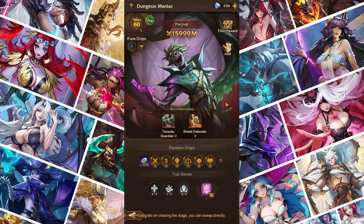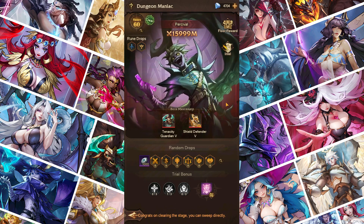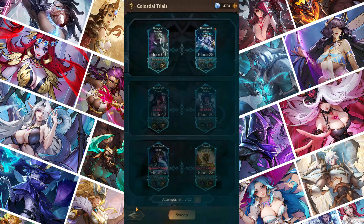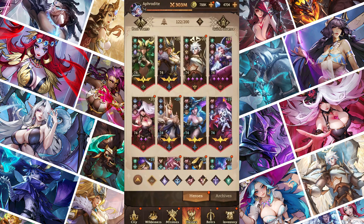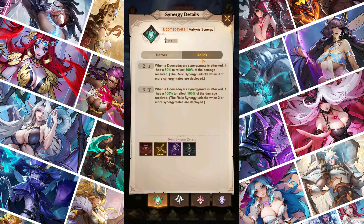As you can see, I used two other Doomsdayers. The reason you need three Doomsdayers including Merlin is because you need to have the relic synergy activated. A relic synergy is when you have three people deployed in that synergy. As you can see here, it says: when three or more synergy teammates are deployed, these relics will work.